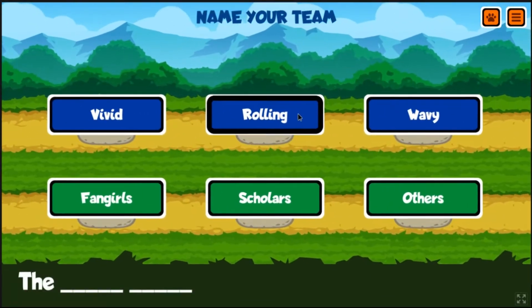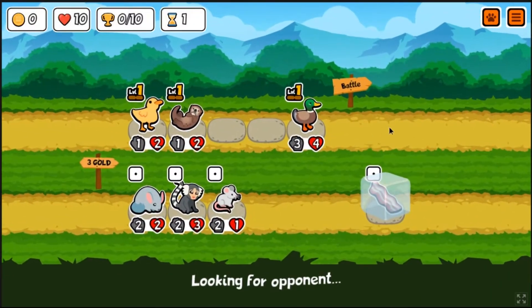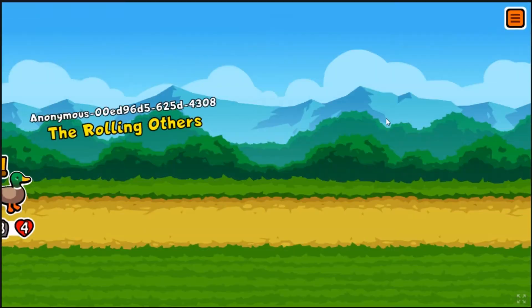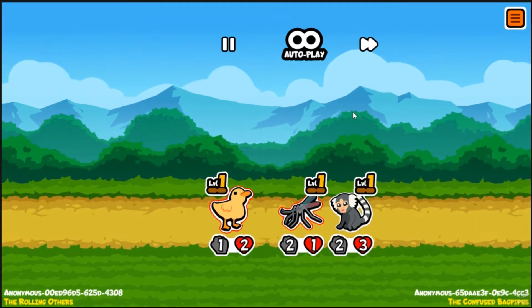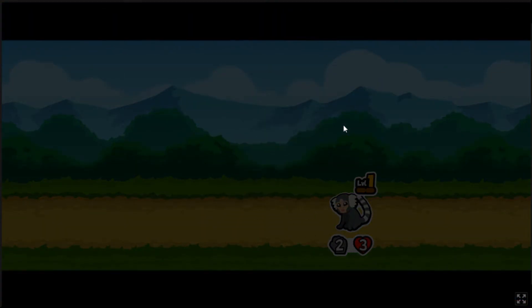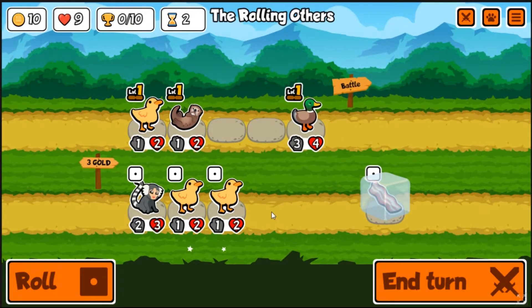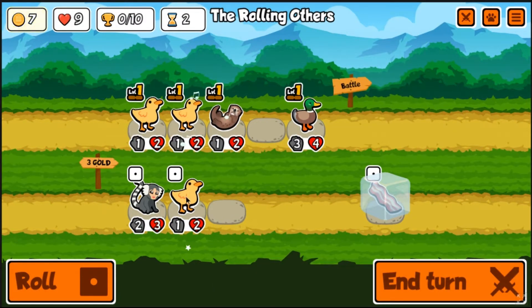There's some interesting stuff - we're gonna be rolling others. Let's see what we do here. It's going to be a serious loss but that's all right. Who would have expected a pig at the front? Not me. That duck would have stood up against anything else except that pig, so that's upsetting. I guess they want us to go duckling, so sure.